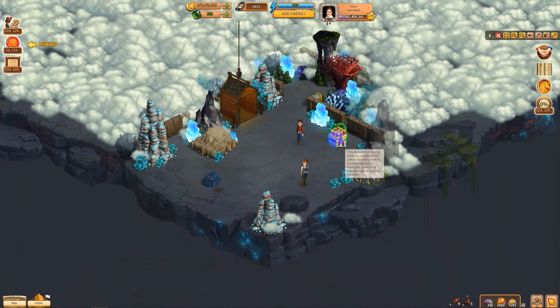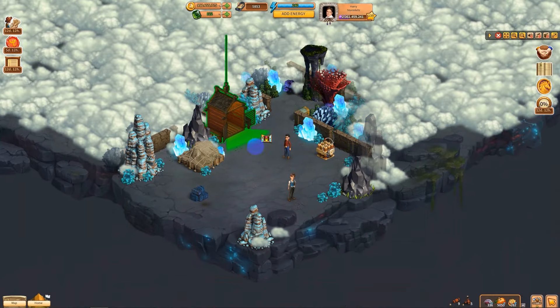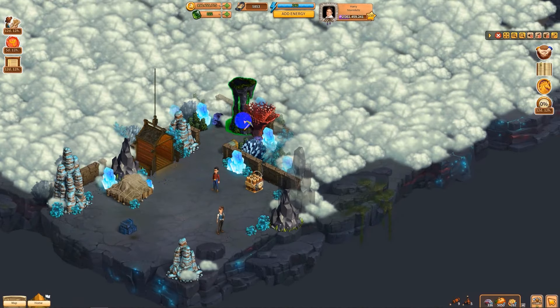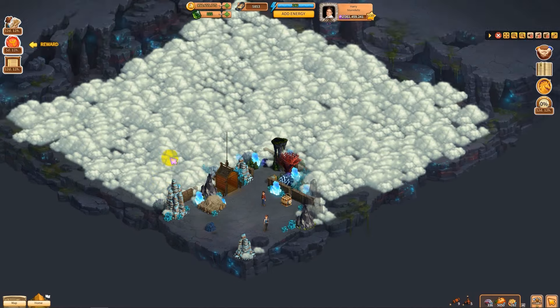So we have dynamite here — 300. We can charge that baby up. And how big is this? It isn't too big. Good resources — I see clay already and coal. All right, there's 60 each. Okay, let me clean this up, let's see what we find. This cave is full of riches.